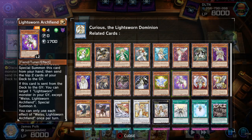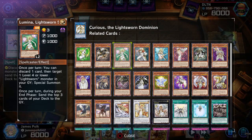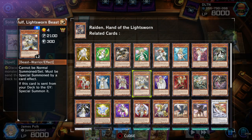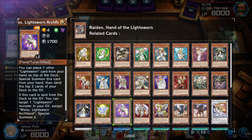Weiss, Lightsworn Arch Fiend — each effect once per turn. Level 4 light fiend — for some reason, not a spellcaster — but it's basically Snow in disguise with the cloaked hoodie. No attack, 1700 defense. You can place one other Lightsworn card — spell/trap included — from your hand on top of the deck, then special it from your hand, then send a card from deck to graveyard. This is meant for you to fix your milling of cards like Wolf and Felice — free special afterwards.